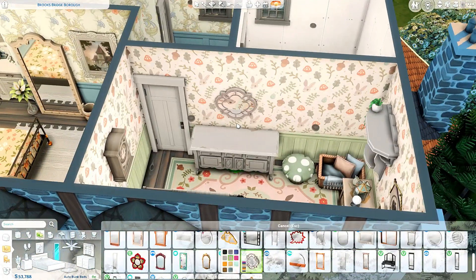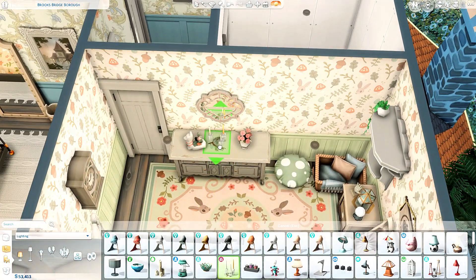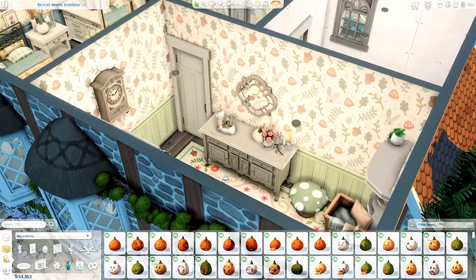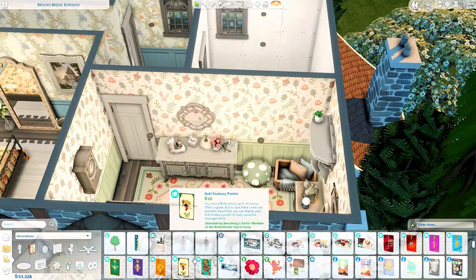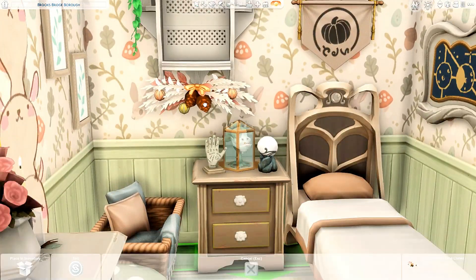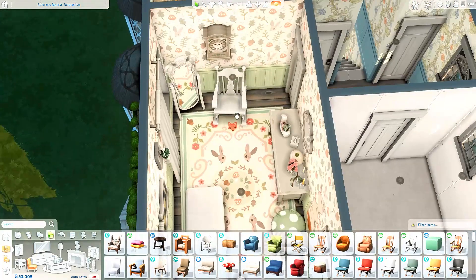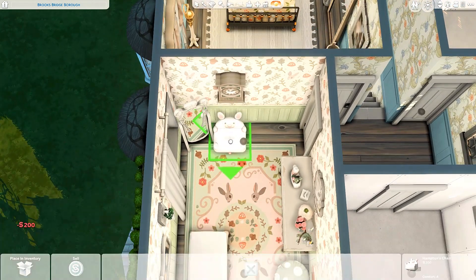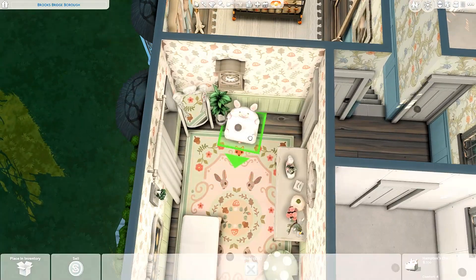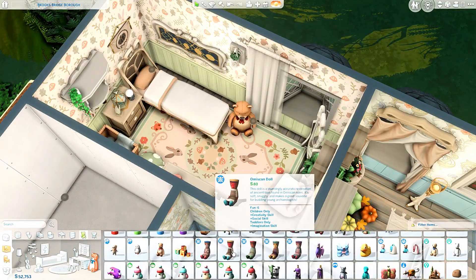I was trying to use items I wouldn't normally use in a regular build of mine — that was really key to getting this fantasy theme across. I was thinking Harry Potter vibes mixed with a sort of Beauty and the Beast feel. I'm nearing the end of the voiceover and going into what I'd call a 'Rachel ramble' — where I just go off on a tangent.